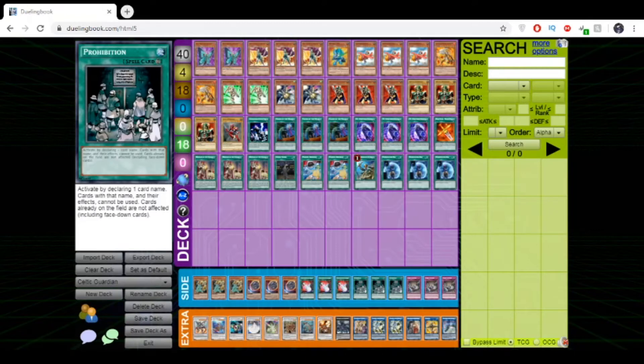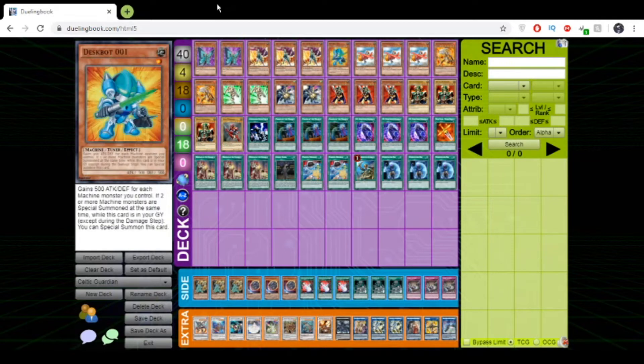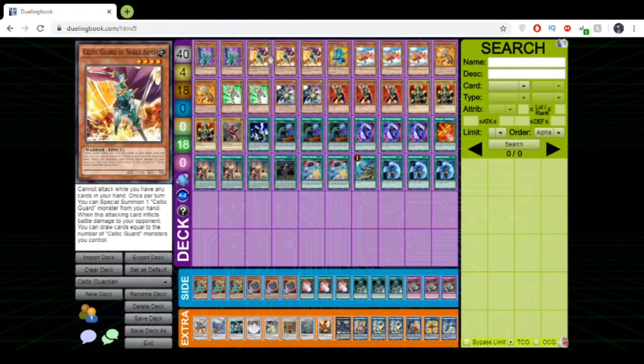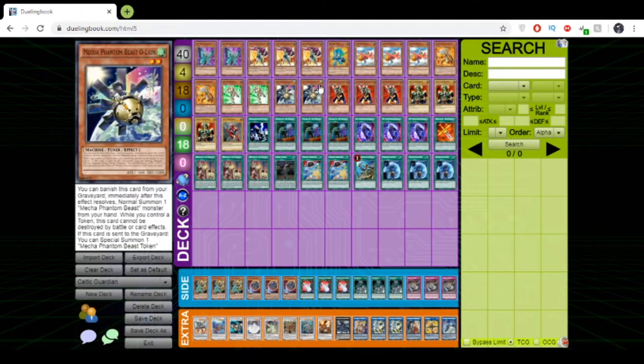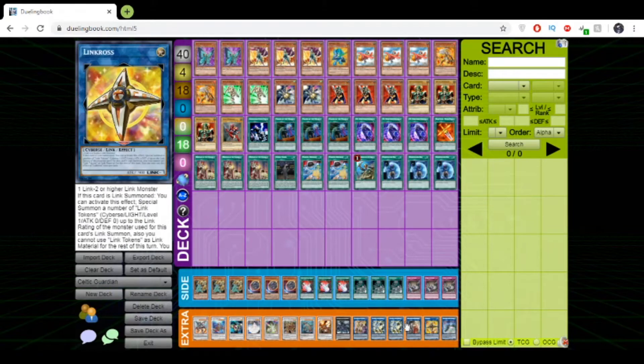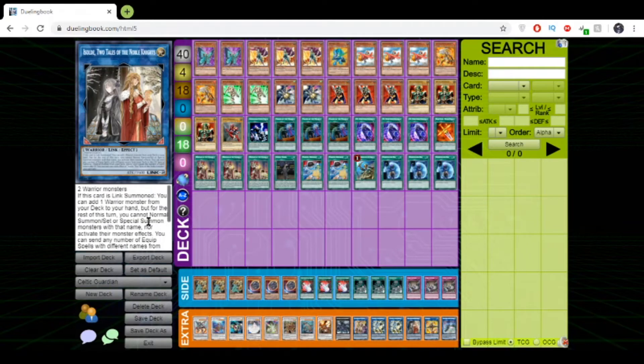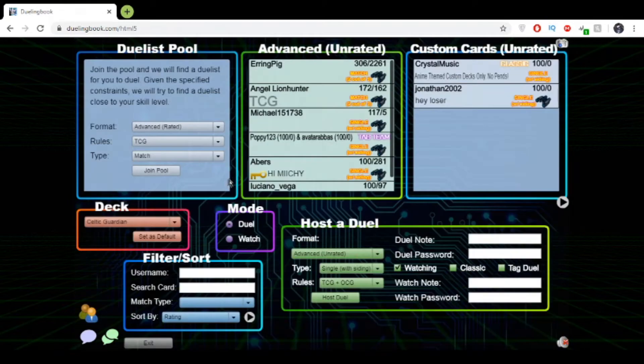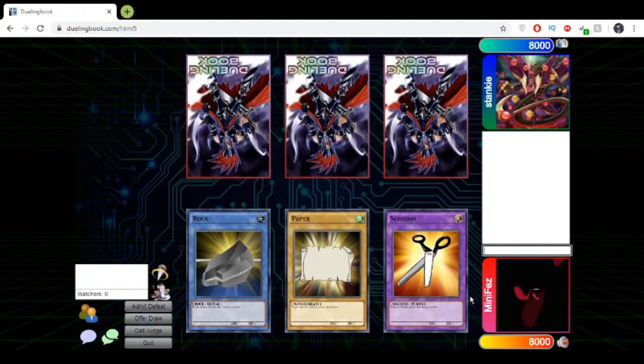Hey guys, welcome to another episode of Table 500 versus the Meta. Today I think I have solved the meta — I have created the greatest ever list: Celtic Guardian Synchro. The synchro engine is like the best thing in the meta right now, but did you think it could be better? Yes, it can be better. Celtic Guardians make it better. Trust me.